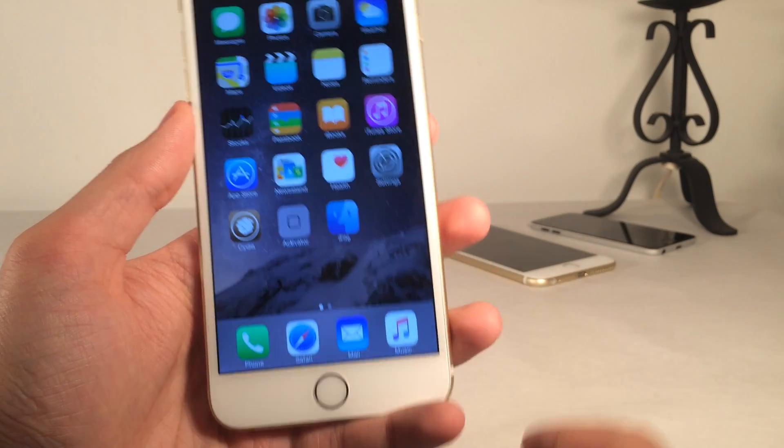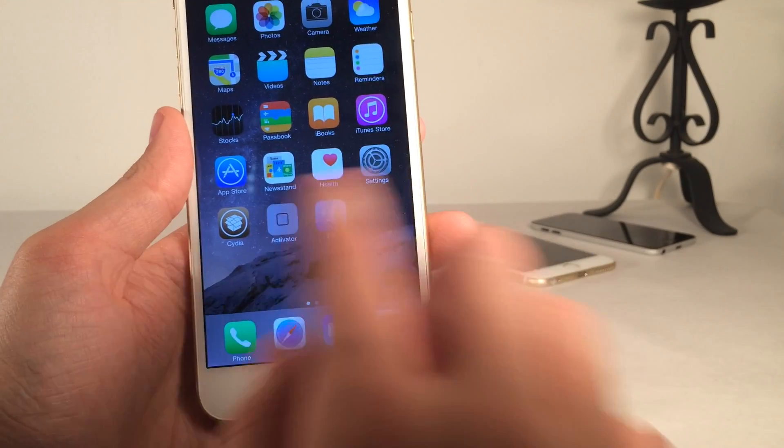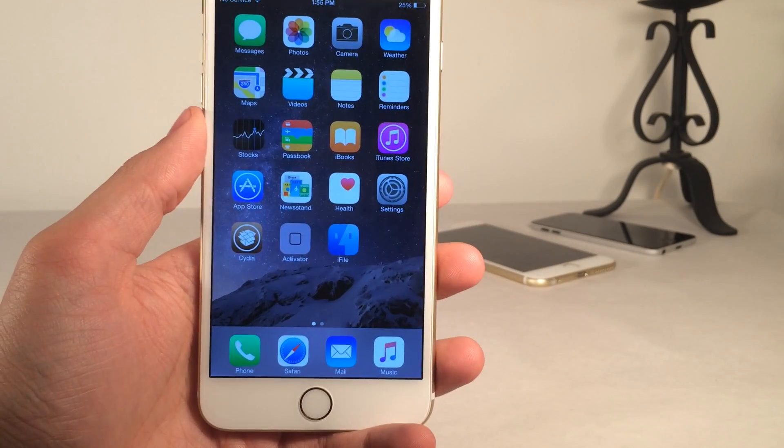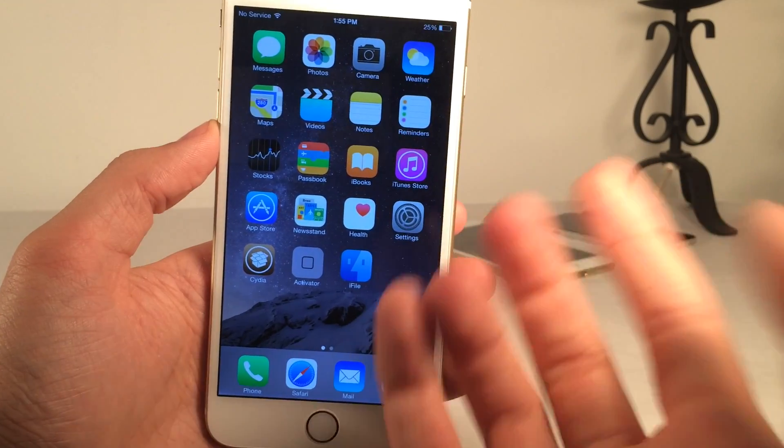Maybe you don't want somebody being able to use Touch ID to unlock your device while you're sleeping — maybe you just want the passcode feature to be on. Maybe you don't want them accessing portions of your control center or notification center while you're sleeping — you can disable those things.